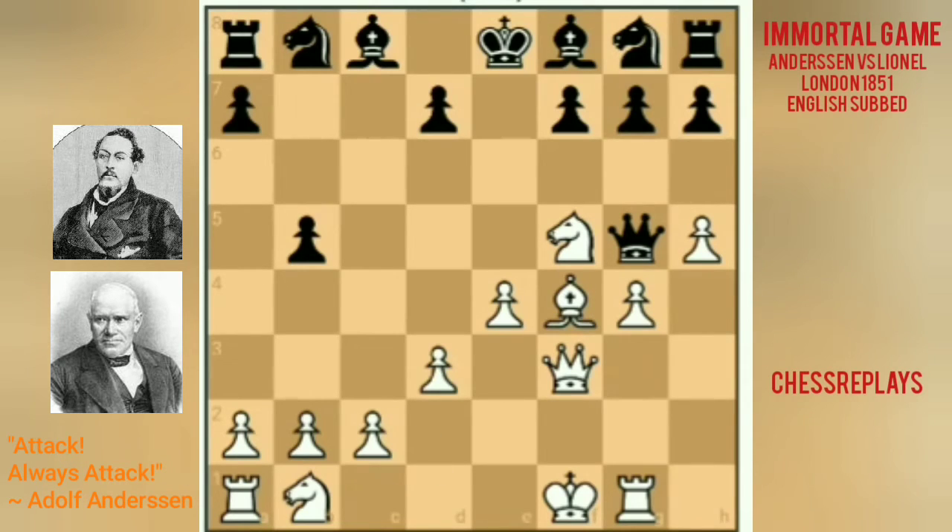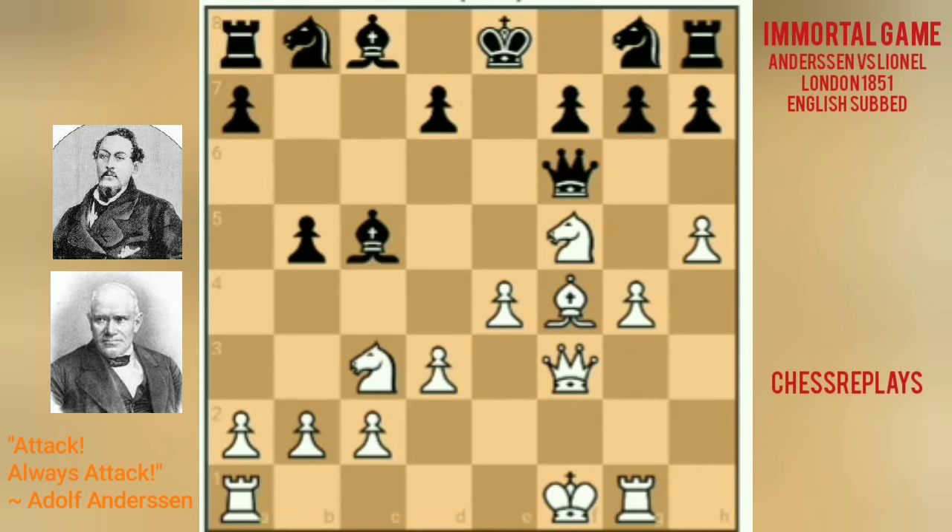White played bishop captures on f4. This forces Qf6 targeting the pawn on b2. White played Nc3, a developing move. Black played Bc5 targeting the rook on g1, which is a desperate move, but I think it is a good choice in this position.